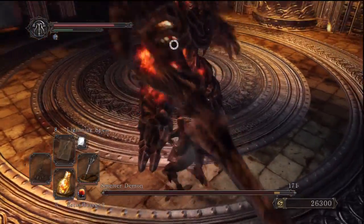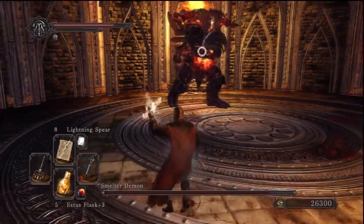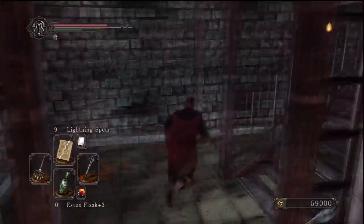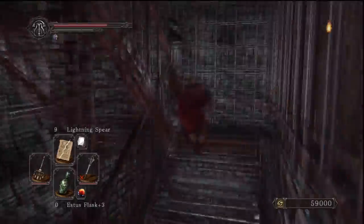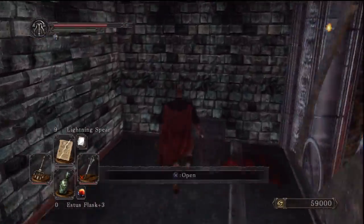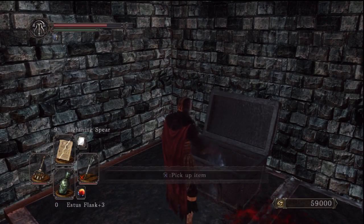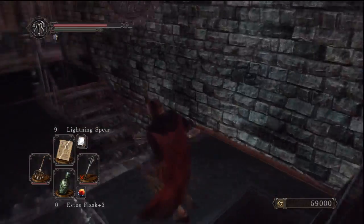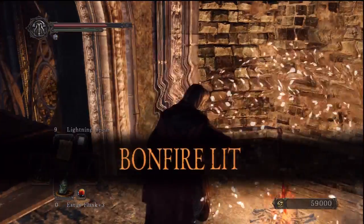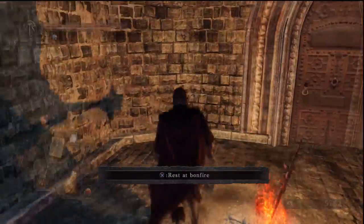The optional boss isn't really hard — just wait until he attacks, dodge him, and get a few hits on him. Later in the battle he'll set his sword on flame, so you can use Flash Sweat to take less damage when he does that, though it's not exactly necessary. After killing him, come up the stairs on the other side of the room and open the chest. Through this door is the bonfire, and that door just there takes us outside to where I mentioned before.